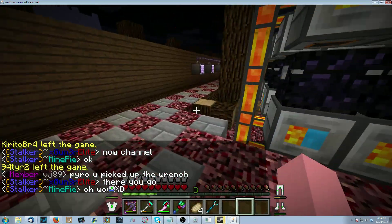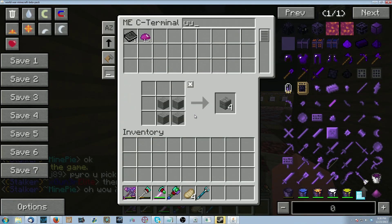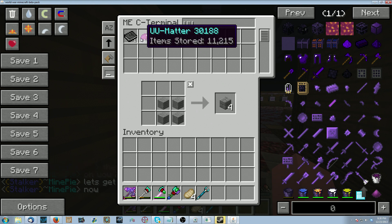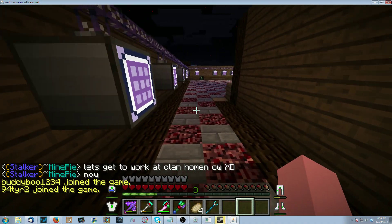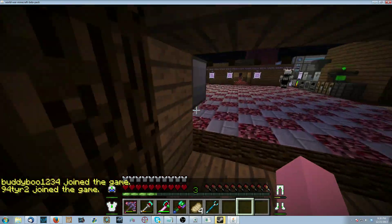I can come over here and show you guys how fast we're making UU matter. Click UU — 11k. You can see it counting: basically one a second. It's pretty ridiculous. And then every time we get scrap in there it skyrockets a little bit.